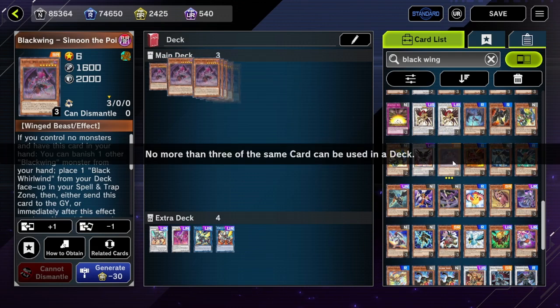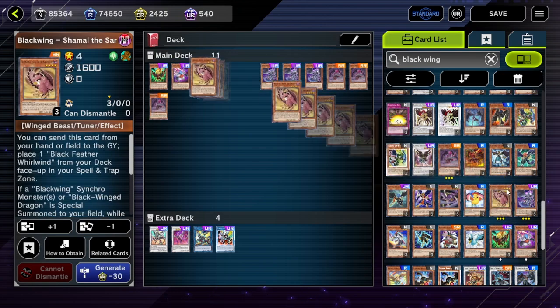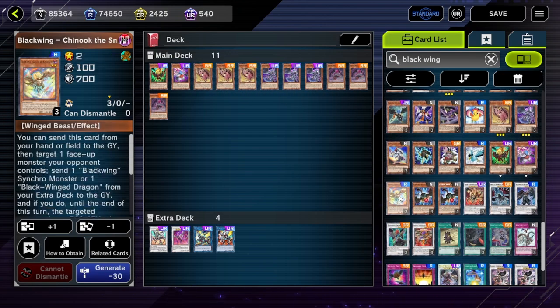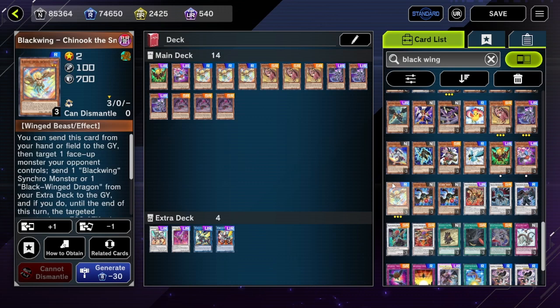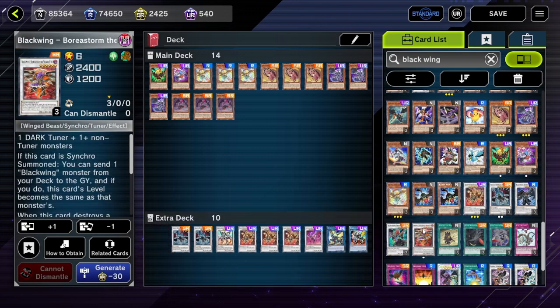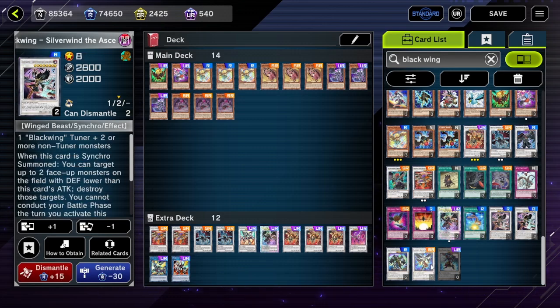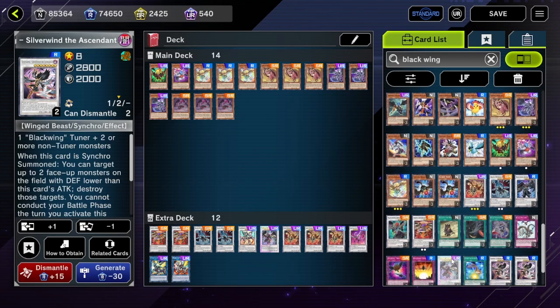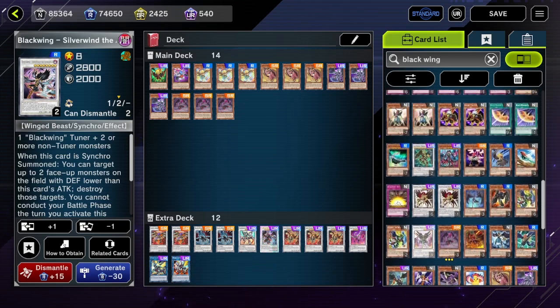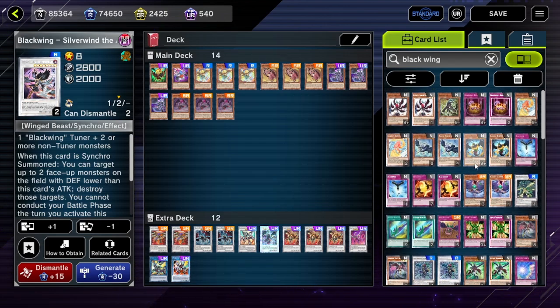We'll start by putting in everyone's favorite Dragon Link summon, Simoon the Poison Wind, and then Dragon Link Sutri the Phantom Glimmer. Long story short, we just jam all these guys in here. I don't mind going above 40 cards. We'll just see how many of these guys I can fit in. I think now we just need some more monsters.